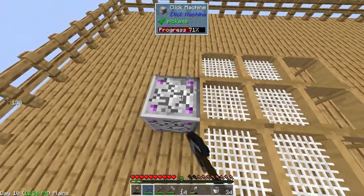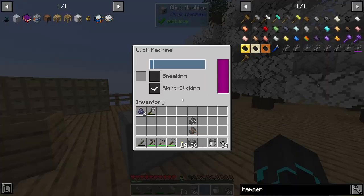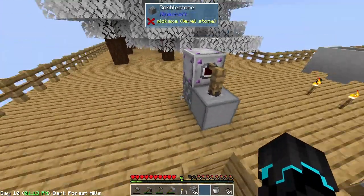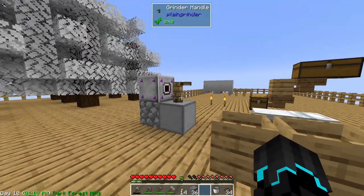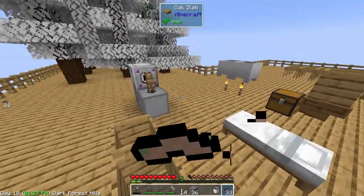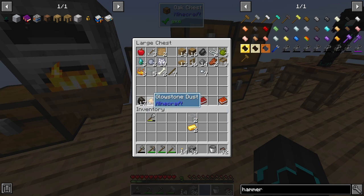We can also use the click machine over here on the grinder - place it like this and up the speed, and as you can see it is now grinding for us. The important thing is you can't just leave this on constantly if there's nothing in here to process, or the handle will eventually pop off. As long as we're nearby and monitoring it, we will be alright.